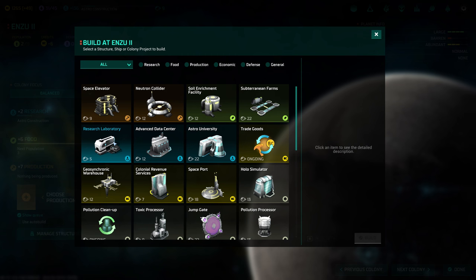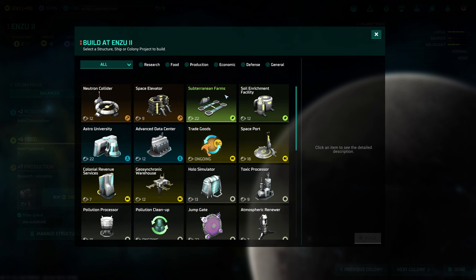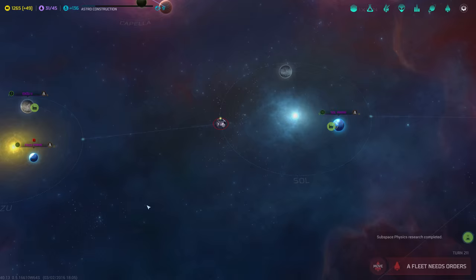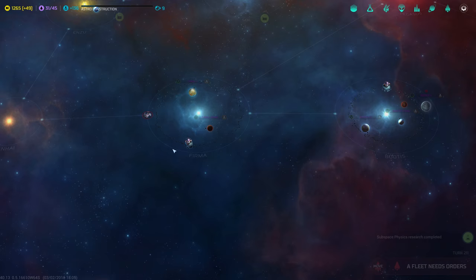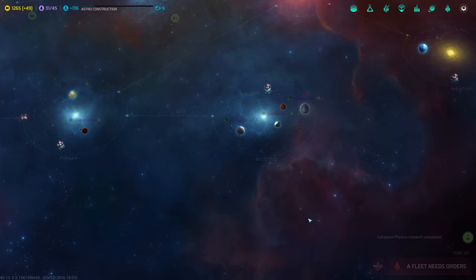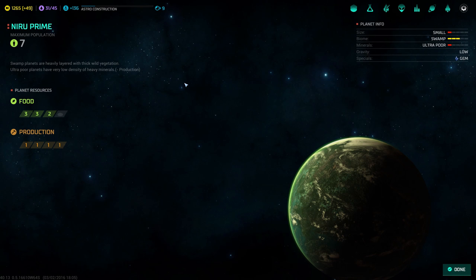Research laboratory — two out of nine. I should just move some population around from planets that are capped. We'll build a soil enrichment facility. Which planet is this? Enzo Two — four out of eight. Sol Prime is at 10 out of 11 but we are building the jump gate there. Five out of nine, eight out of nine, three out of three, five out of five — and it's about to finish the spaceport. Let's just grab some transports here, civil transport.